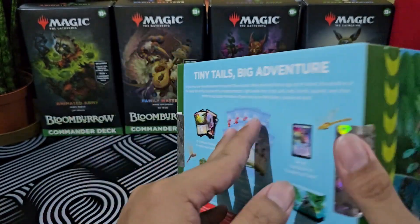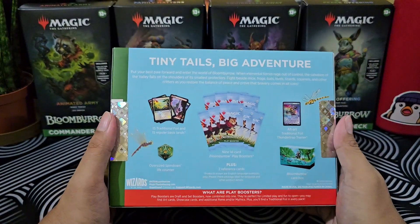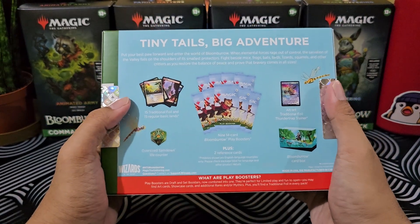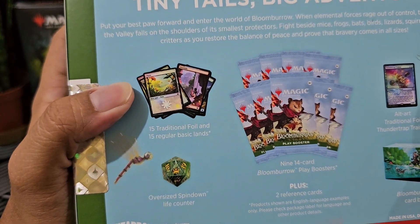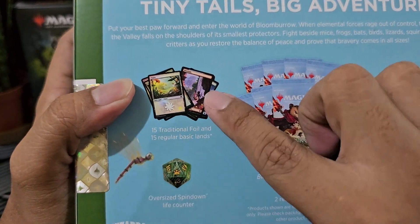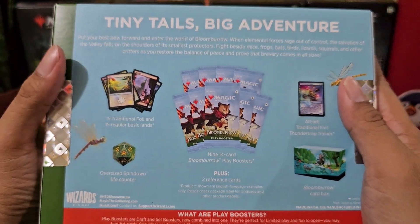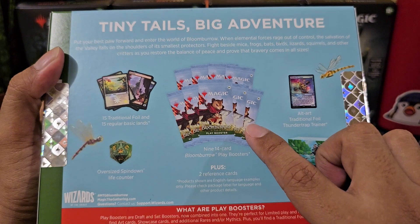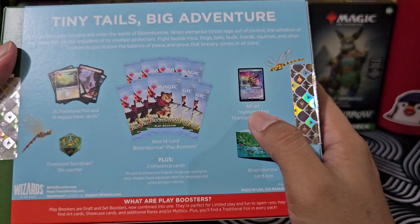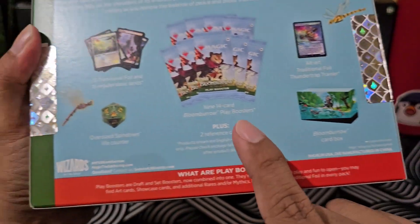Anong makuha natin sa loob ng Bloom Barrow bundle? What's inside the Bloom Barrow bundle? Let's find out! According sa likod, it is 'Tiny Tales Big Adventure.' We are going to get 15 traditional foil and 15 regular basic lands — basic lands lang na may full art. So not just basic lands — the traditional foil is the basic lands, and the other one is the full art but not foil. We are also getting the highlight of the pack: 9 play boosters, 14 cards each, from the Bloom Barrow set.